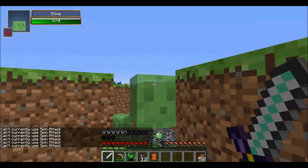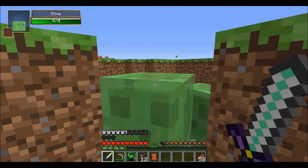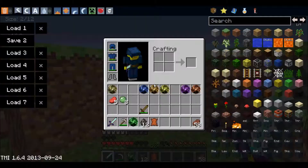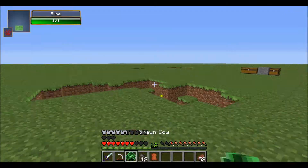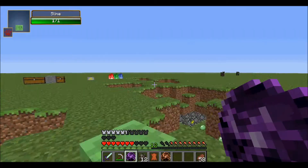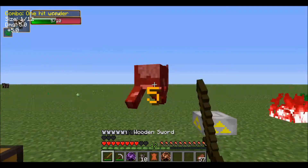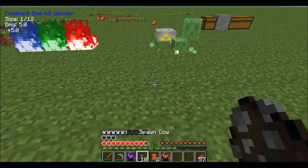Next is the skill orb of sword beam. You want to attack while sneaking to activate it. When locked onto an enemy, press shift and attack with the sword and it will shoot a sword beam. Your view always stays directed on the target, and pressing shift while attacking fires the beam.